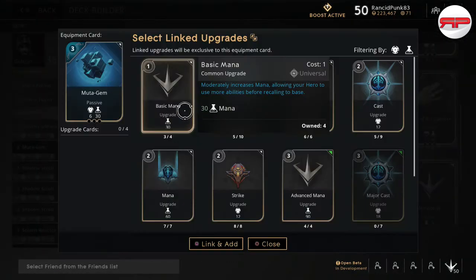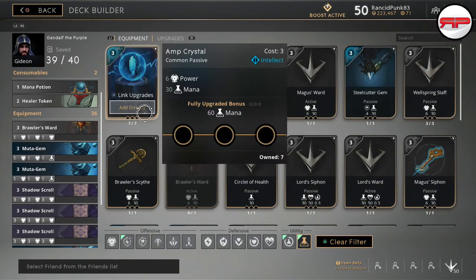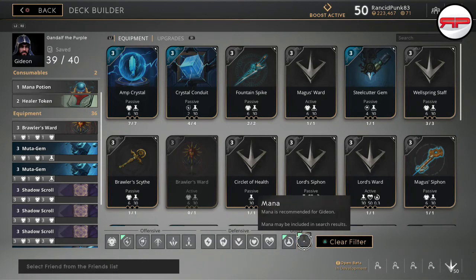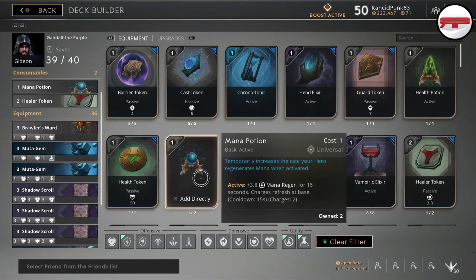I take two Mutagems - same setup, two minor casts and a basic mana. What else you take is up to you. I often take a Scout's Ward but they're not too great, so as long as you build your Brawler's Ward first you can steer away from that and just take an extra mana potion. I wouldn't really recommend a Cast Token since Gideon isn't built around auto attack damage. A mana potion is a better choice, especially if you're struggling to get river buffs.